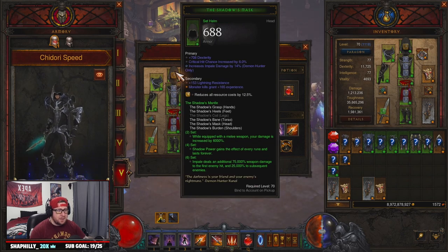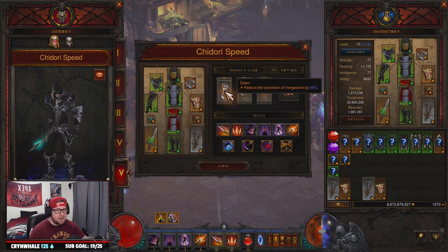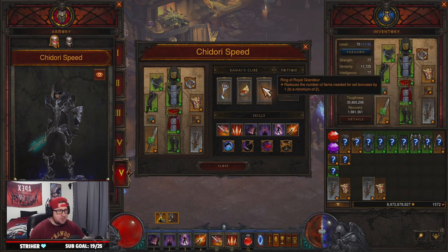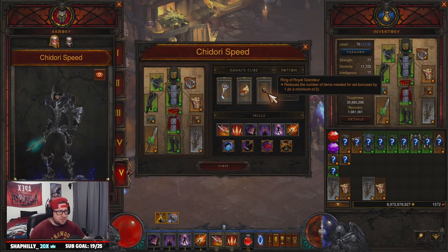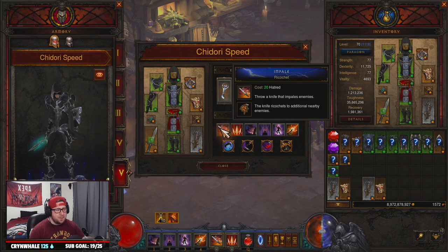In the Cube we have Dawn because we want constant uptime on Vengeance, Mantle of Channeling for more damage and damage reduction, and the Ring of Royal Grandeur because of the two different pairs of sets we're running.